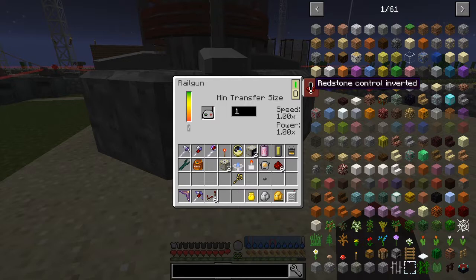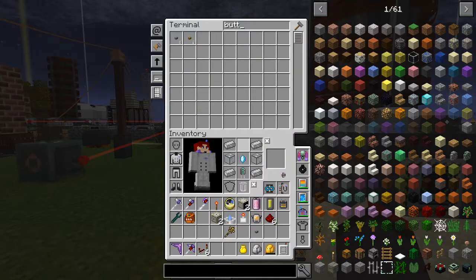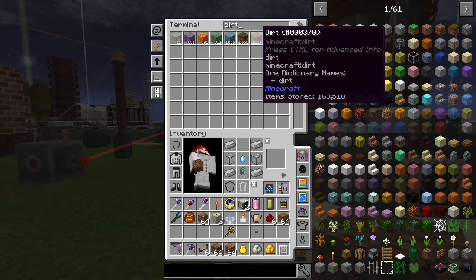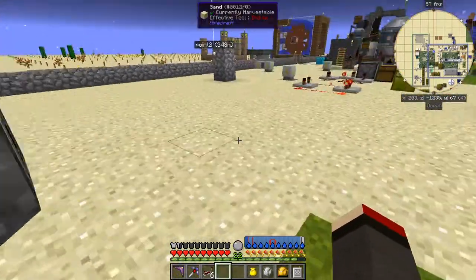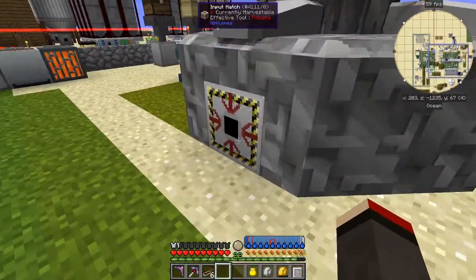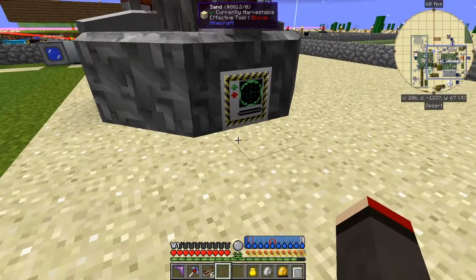What I'm going to do is invert the redstone control. I want to show you this - let's get some dirt, some coarse dirt and ordinary dirt - about five stacks. I can put these into here and you see it's disappearing; in fact you heard a little bump. So I'm going to turn this off first, then put the rest of this dirt into the input hatch.